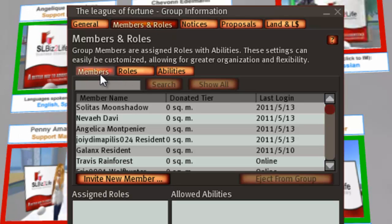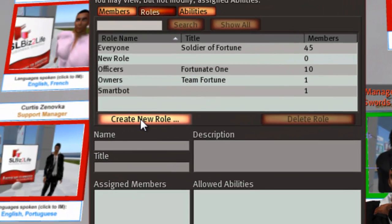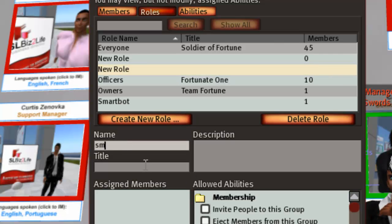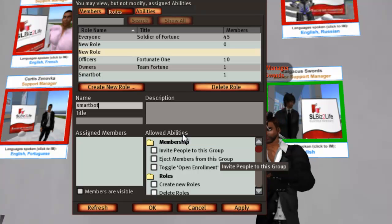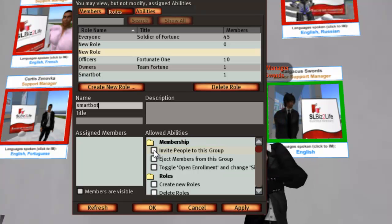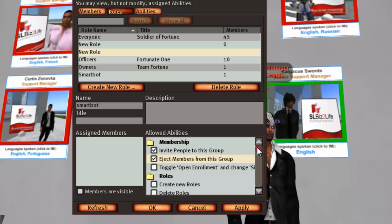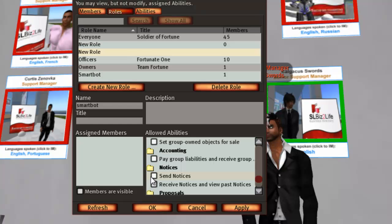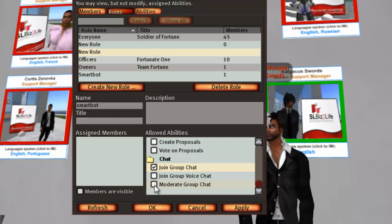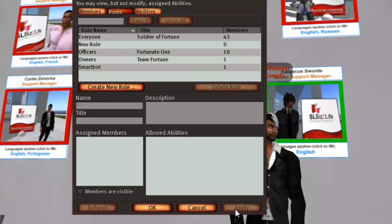Click Roles and then click Create New Role. Now let's name this role 'SmartBot'. I took all three services with SmartBots, so I'm going to give the allowed abilities: invite people to this group, eject members from this group. Scroll right down to send notices, then join group chat and moderate group chat. Click Apply.